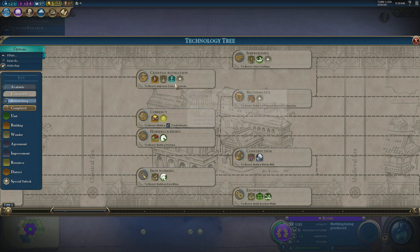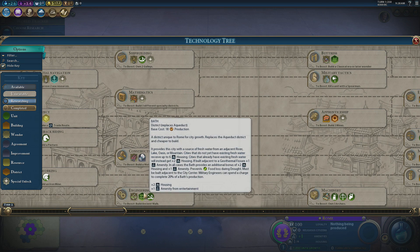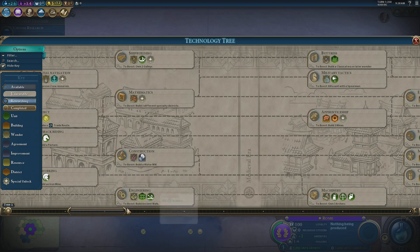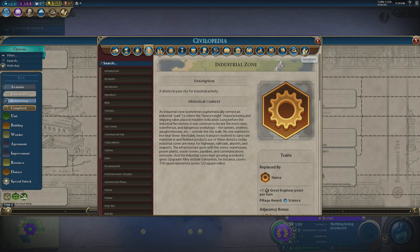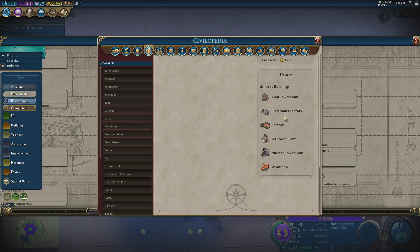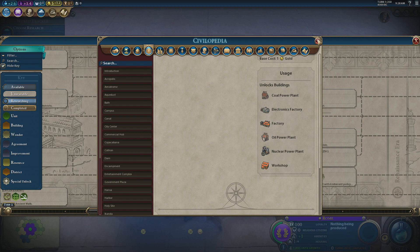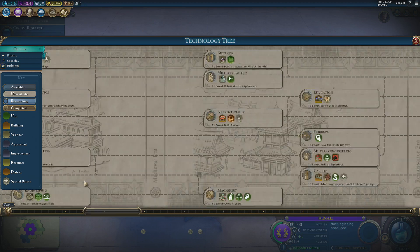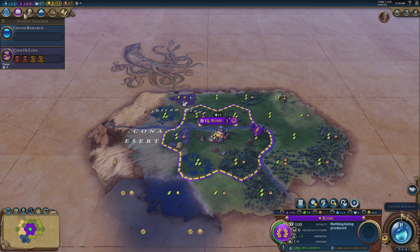Realistically I want either a commercial hub or a harbor in every single city. I wouldn't build both in the same city — there's no point stacking them. I'd also recommend building an aqueduct in every city you can: the housing is fantastic, and for Rome it gives extra housing and extra amenities. Industrial zones are really important because they give crazy production bonuses when placed next to aqueducts, and later with coal power plants the production becomes enormous — we don't mind a bit of CO2 when we're destroying everyone anyway.